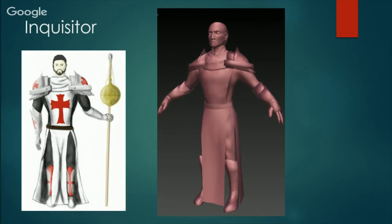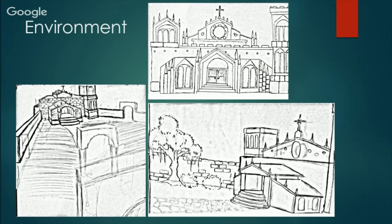This is the Inquisitor, being done by Chris, our online student — concept art and the model that's recently done. Then our environment art of the church courtyard area. It looks like it wasn't done in Photoshop because it wasn't — it was done on paper and scanned in. We have the church, some arches and stuff like that, and we're going to get that worked on, colored, and remodeled pretty soon.